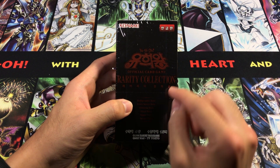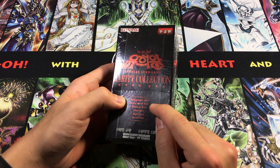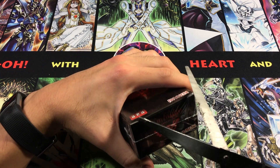It's comprised entirely of secret rares, super rares, ultra rare, ultimate rare, extra secret rare — so hopefully I pulled one of those so I can show you guys — and holographic rare, which is their ghost rare. So we're going to go ahead and crack one of these guys open.